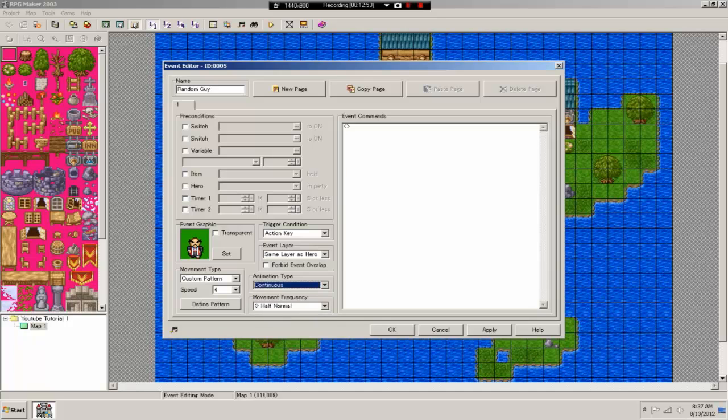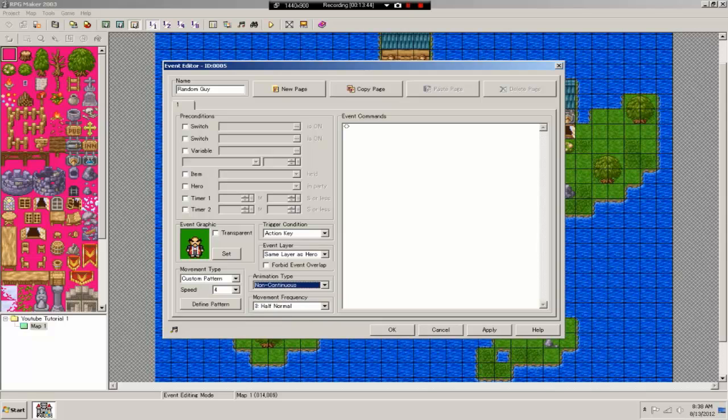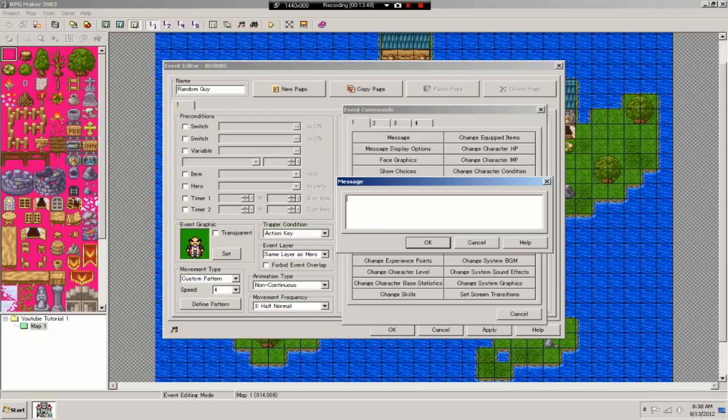For animation type: 'non-continuous' means the character just stands there; 'continuous' is like the Final Fantasy walking-in-place style. 'Fixed graphic' means if he's facing a certain way and you talk to him, he won't turn to look at you — he'll stay in that fixed direction. We want 'non-continuous' since he'll be looking in random directions. Now let's add his dialogue — a message that says 'Random Guy' with some RPG-style text.